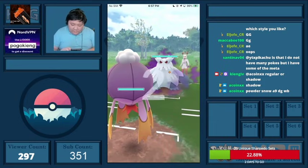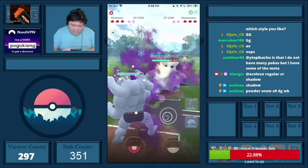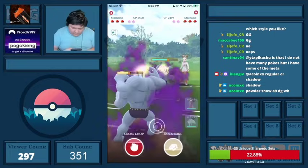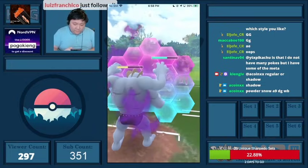The first team is Drifblim, Shadow Machamp, and A9. Obviously Drifblim and A9 are both excelled. They don't have an answer to Shadow Machamp, so this is pretty favorable for me.